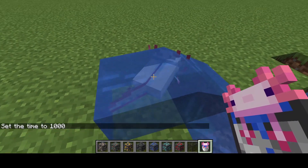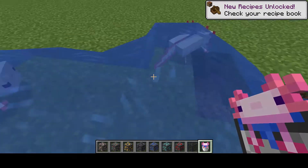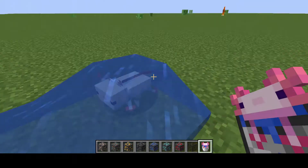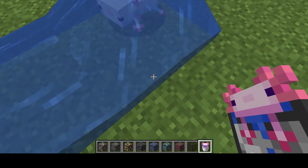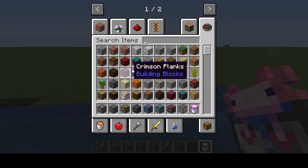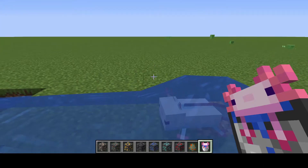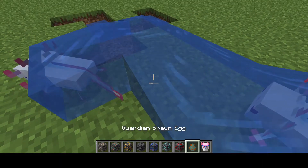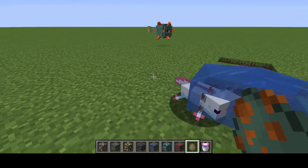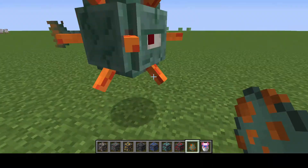There we go — now we have these little cute axolotls here. At Minecon 2021 at the end they showed axolotls and you saw that they could fight guardians and elder guardians, so I'm gonna give that a quick try. Let's see how they do this — boom! Yeah, they are hurting it! They can survive on land too.